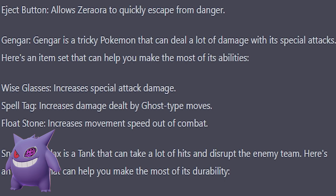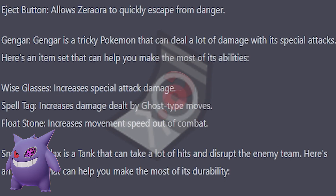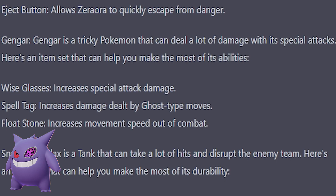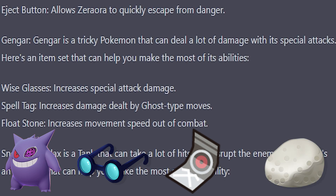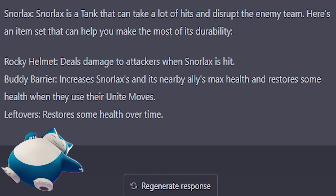Alright, number three — Gengar. Gengar is a tricky Pokemon that can deal a lot of damage with its special attacks. Who wants them? I've never played Gengar, I don't even know if I have them. Do you have the Spell Tag? Because I don't think that's in the game. I have Gengar, but: Wise Glasses, Spell Tag, and Float Stone. Just those two — I will hear nothing else.